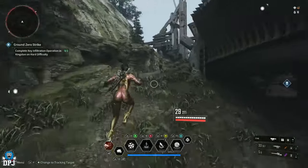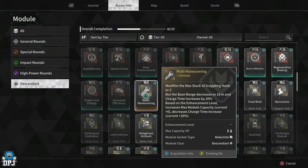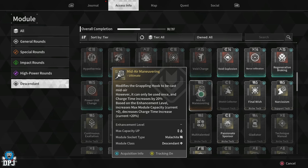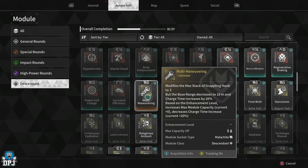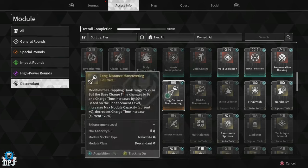If you didn't know, there are three additional grapple hooks you can have and equip to your First Descendant, which truly change how your grapple hook works. We have the multi-maneuvering, the long distance maneuvering, and the mid-air maneuvering. These are three vastly different grapple hooks compared to the way your base one works. We'll check out all three, how they work, and I'll give you my opinion on which is the best one to get.